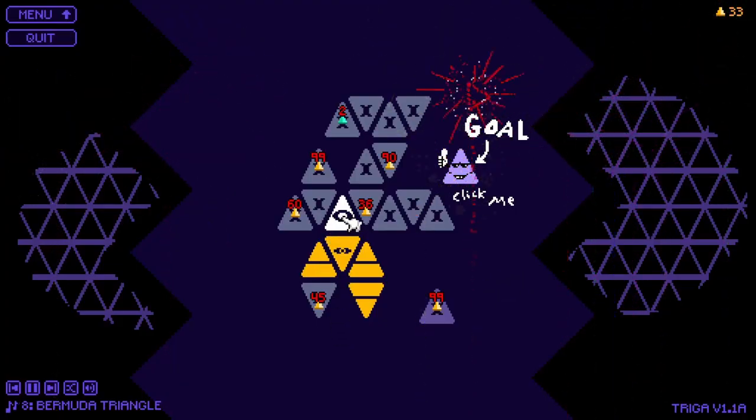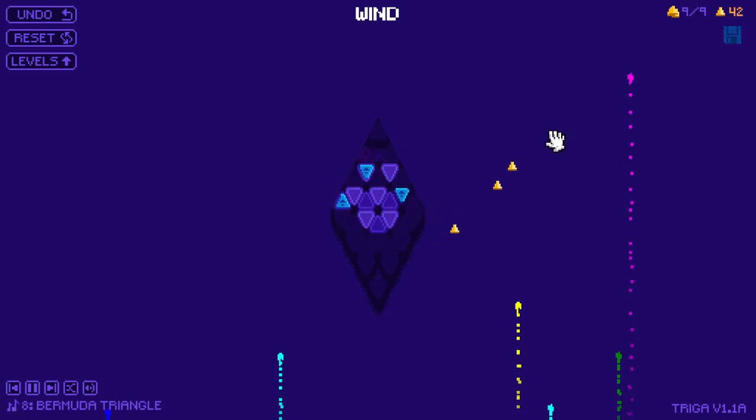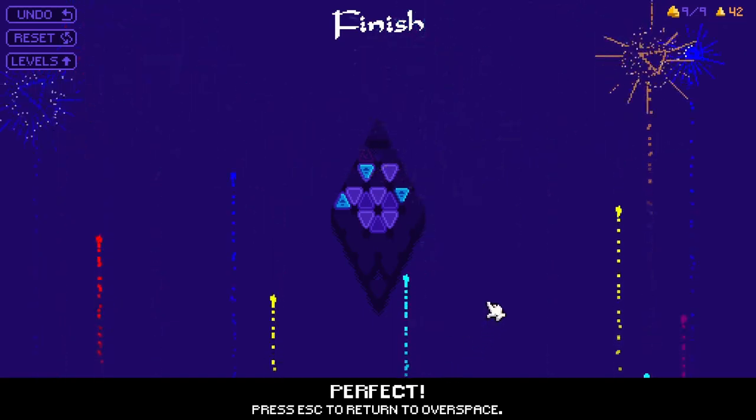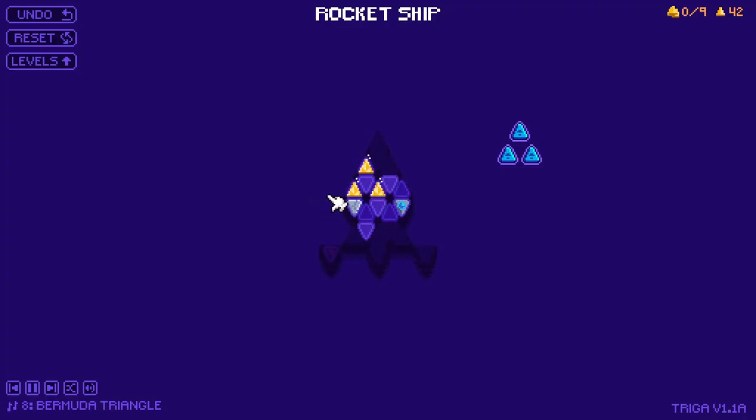That changes things a bit. I thought we were trying to destroy everything. Okay, so we can use this to ping pong. So that counts — that counts as getting that. So now we can kind of cue ball shot — left-hand corner pocket — our gold off of the field. This is kind of cool.